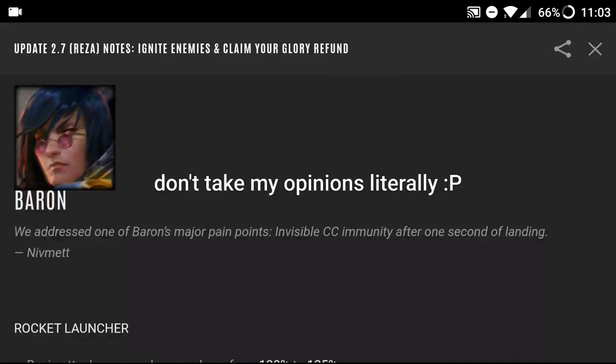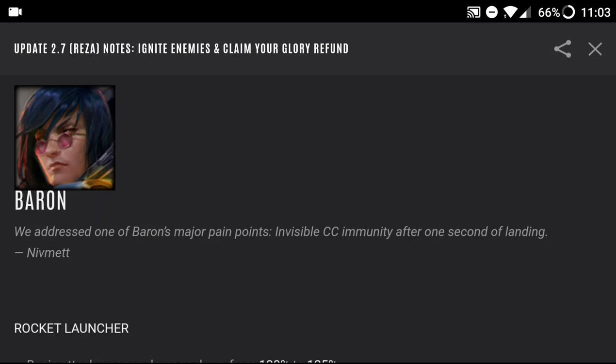Hey guys, welcome back to another video. Today we're going to be looking at the hero balance changes. I'm probably going to be late when I upload this, but it's all right. So the two most powerful 2.6 update heroes were Baron and Grumpjaw — that's what everyone was banning. They did crazy weapon power damage and were strong in crystal too, but mainly weapon.